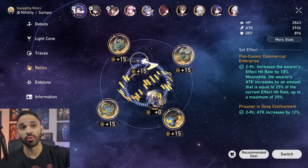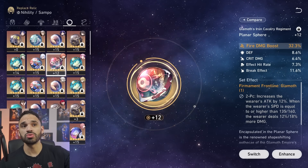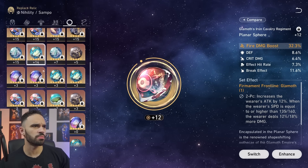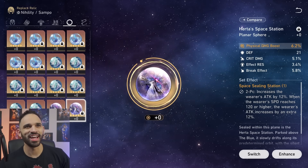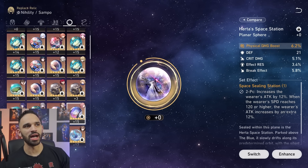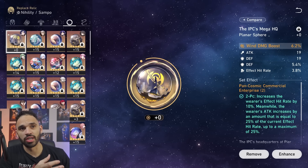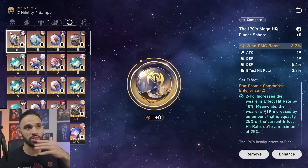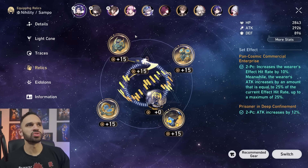If you don't want to grind the Pan Cosmic set — it's in a tough domain and isn't a popular set — you can also use Firmament Frontline Glamoth, which is a very strong option. There's also the Space Sealing Station as a budget option. Firmament and Pan Cosmic are the highest value options. I personally prefer Pan Cosmic because you can never have enough effect hit rate on her, and the 25% attack boost is great — especially with Tingyun and Ruan Mei where you already have plenty of damage bonus.